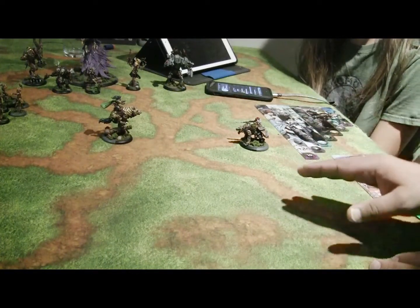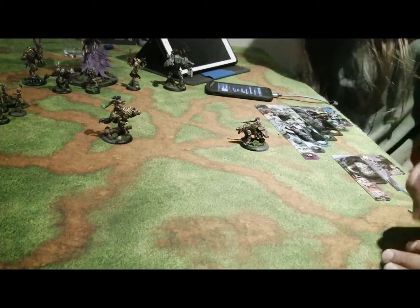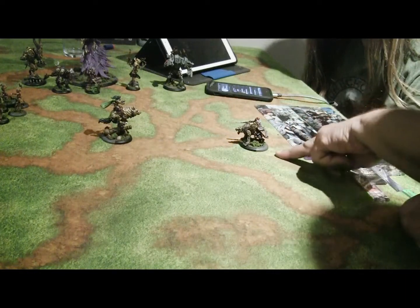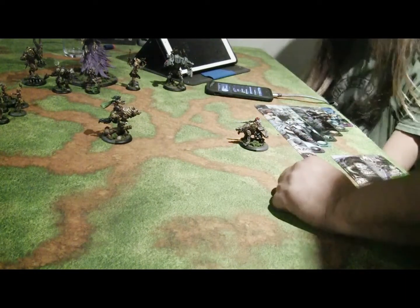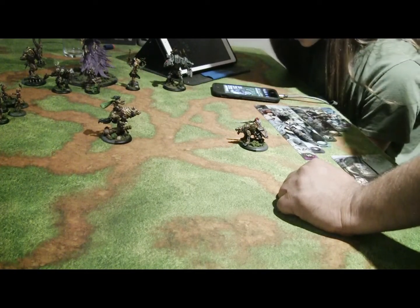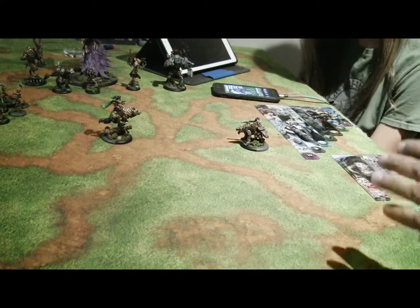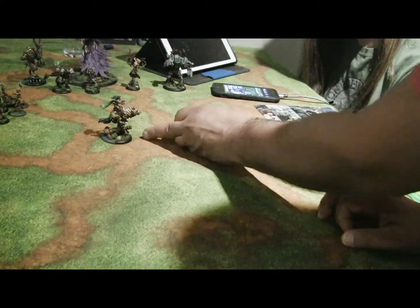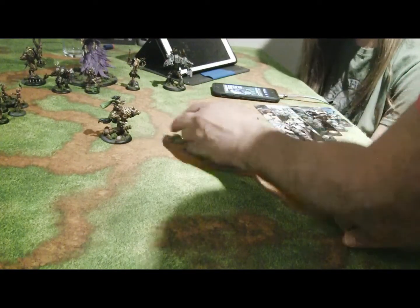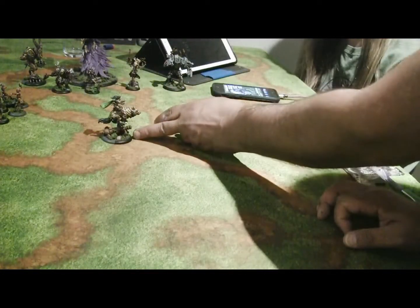We're going to talk specifically about how models move, because there are very specific rules about how models move. On this side we've got Kaya, and on this side we've got the Wolf Lord Morag. If we quickly look at Kaya's card and we're going to move her — what is her speed? Speed is 7. So if she's just going to advance, this is how movement works. Normally, like on the Stormraptor, you can imagine a midpoint on the front. This is the front arc, that is the back arc. So there's a midline on the front arc.